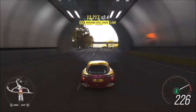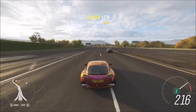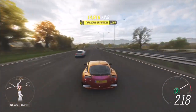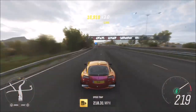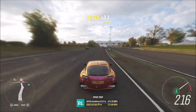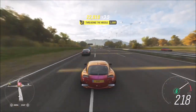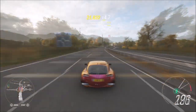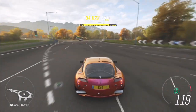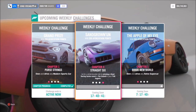A threading the needle skill is two near misses in quick succession when you're basically driving in between two cars. They don't necessarily have to be directly side by side — there can be a slight gap between them. If you're going quick enough it will still count as a threading the needle skill. As you can see, just skipping in between two cars that weren't right next to each other still got the threading the needle skill, so it's a really easy challenge — you just have to get 15 of them.